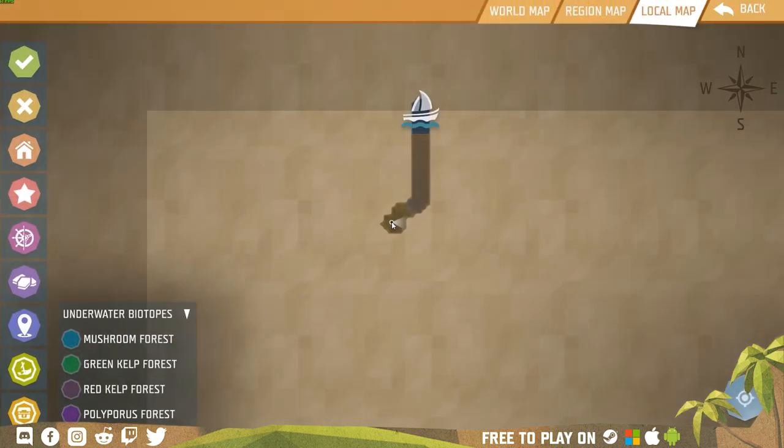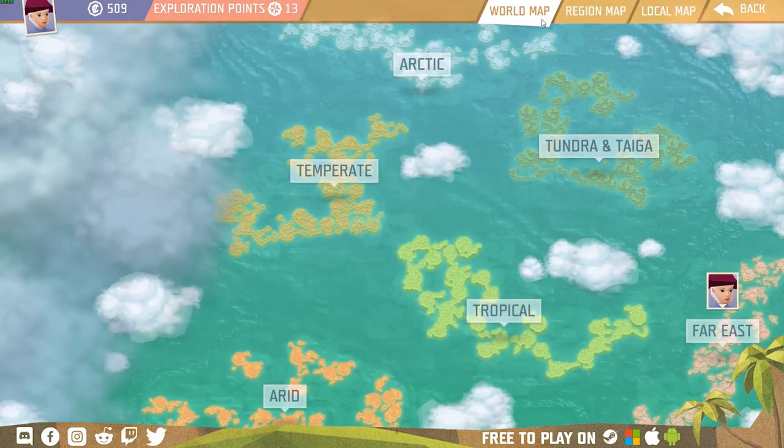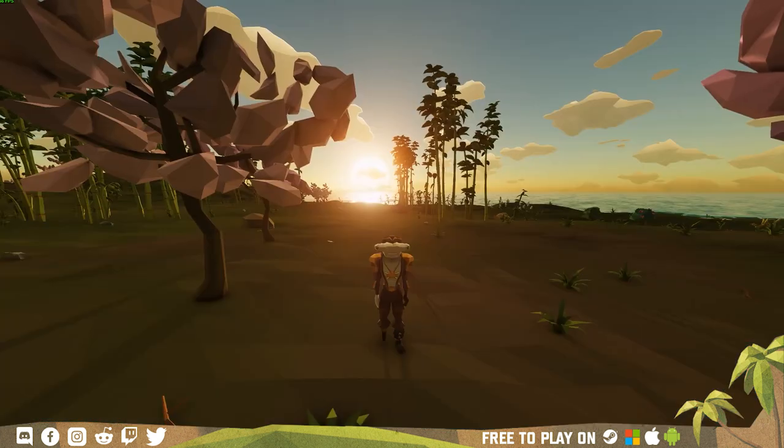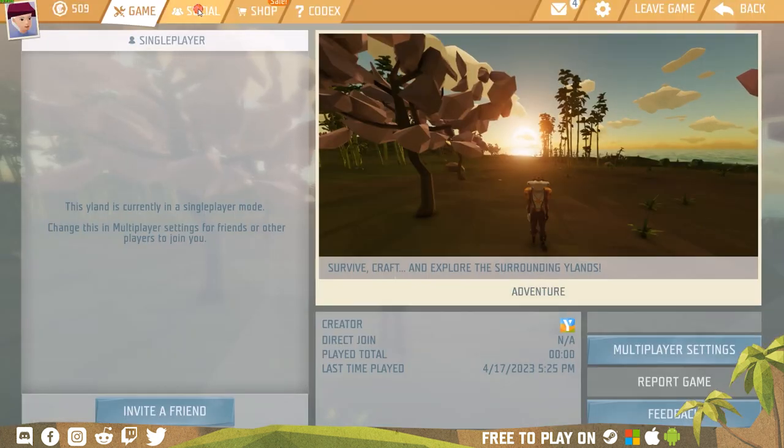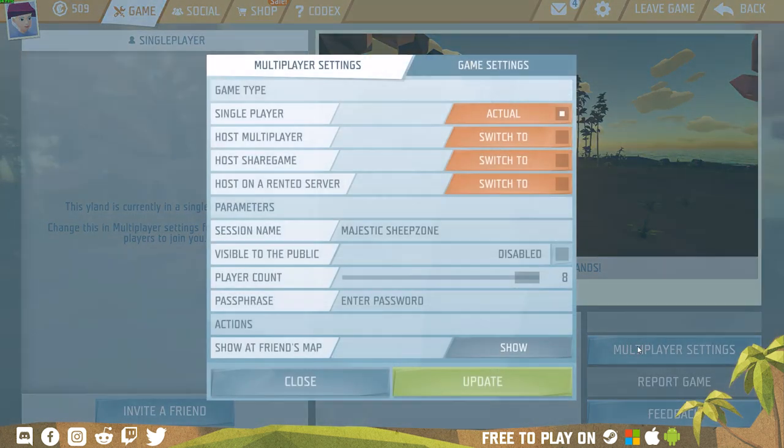Hit M to open the map. Here you can see local, region and world maps. Click the escape button to access the social tab, shop and codex. You can also make the game multiplayer in this tab.